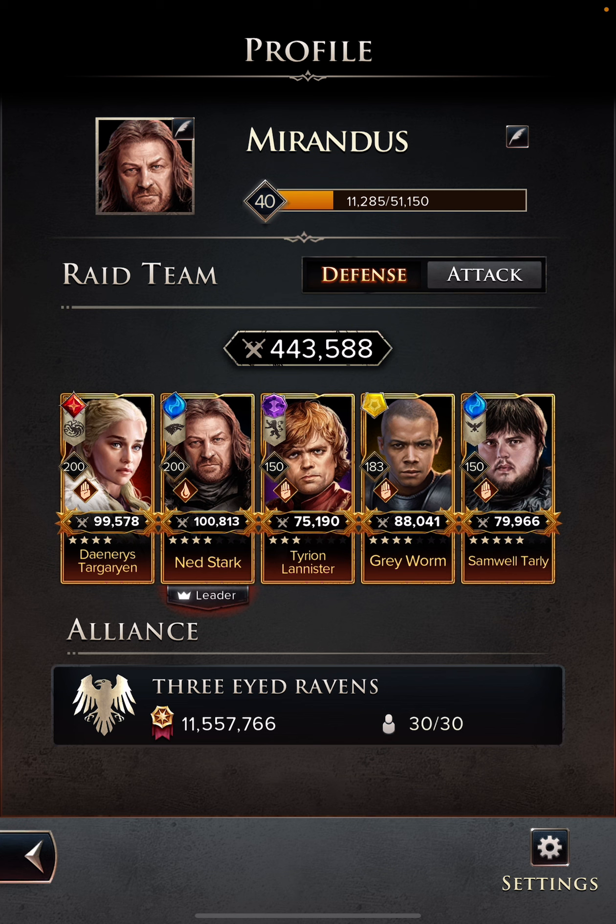You should probably think differently about who to set as your leader for a defense team as well. On my attack team it's always Rhaenyra because she has one of the best leadership abilities in the game and her skill creates power-ups that cause cascades. But for a defense team that's probably not the best option. Something like Ned Stark who can set a taunt or increase defense would be better. You have to think in terms of an AI-controlled battle where your team members do their thing and you have no control over it.